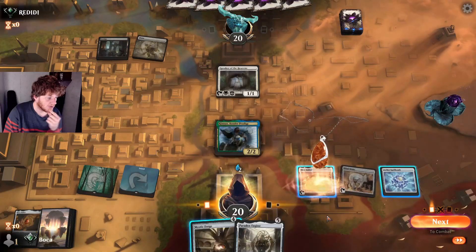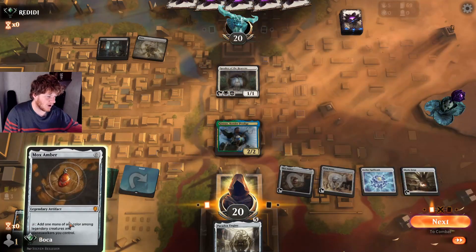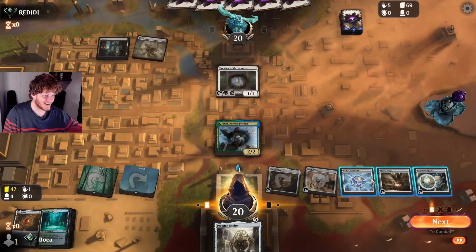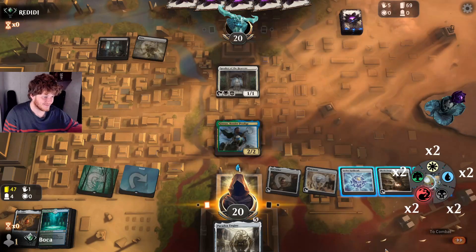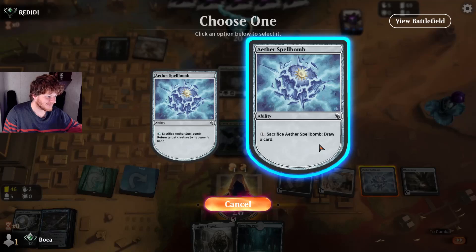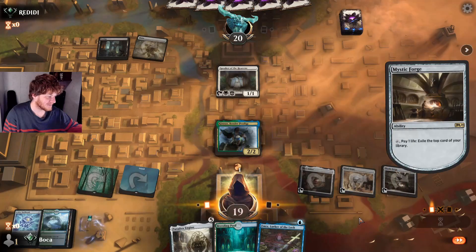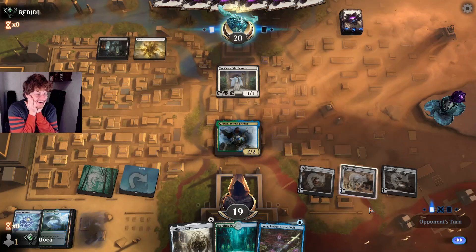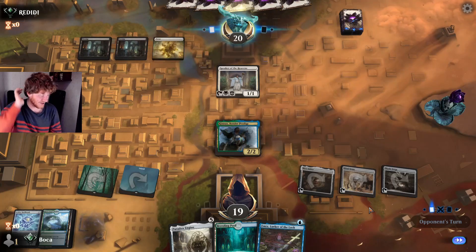We can't get Paradox Engine yet but we can get Mystic Forge down. This is around turn two or three. I accidentally tapped my mana the wrong way trying to figure out the sequencing — the game kind of forced it on me — and now I don't have the blue to play Emry.